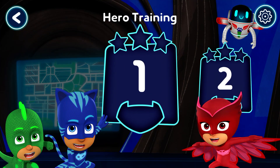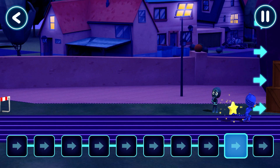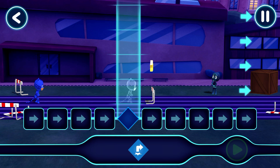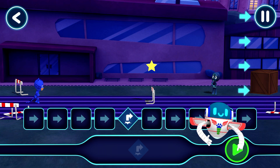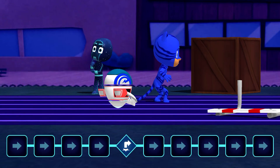I think we could try a harder difficulty. Which level shall we play? Good job! It's time to be a hero! Welcome to Hero Training! You and PJ Robot will be helping guide our heroes on our mission. Well done! It's time to be a hero! We need to give our heroes commands to help them on their adventure. Let's ask Catboy to jump. Nice work! Let's see what happens when you tap the play button. Well done! That's where we wanted to jump.